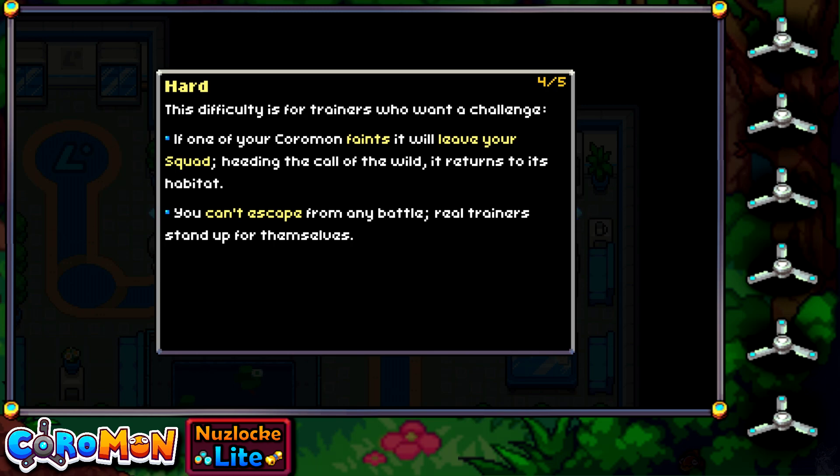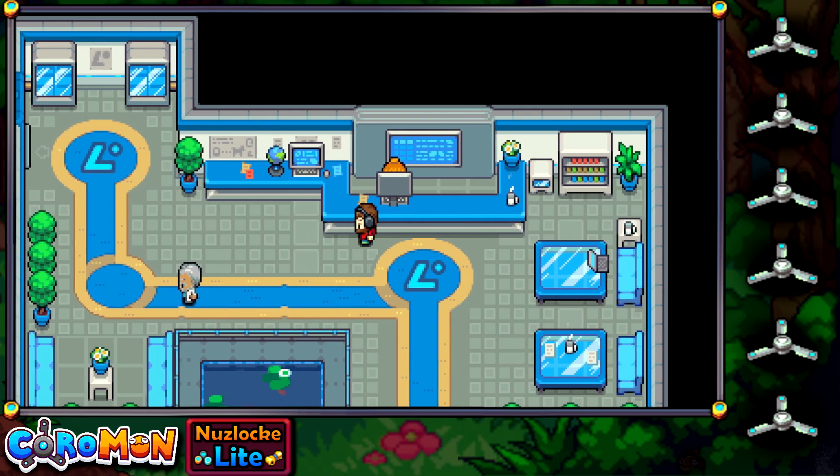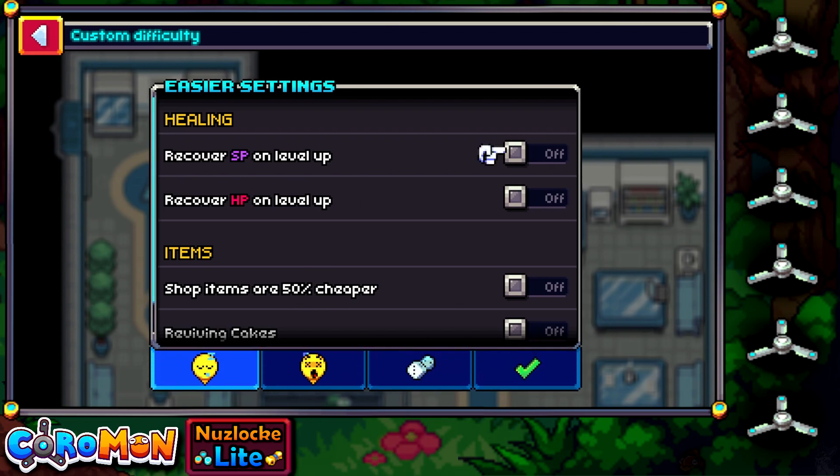I would like to escape from wild battles if I deem it necessary. There's also an insane mode with all the previous rules, plus you can't use any recall items — no escape rope equivalents — and you may only catch one Coromon in each area. But there are also custom difficulty settings, and we will be making use of that.